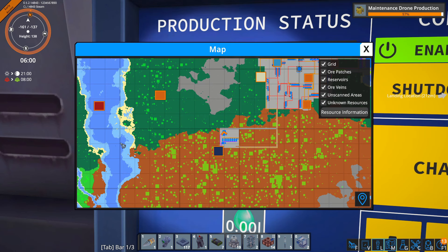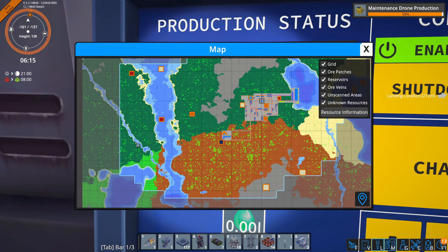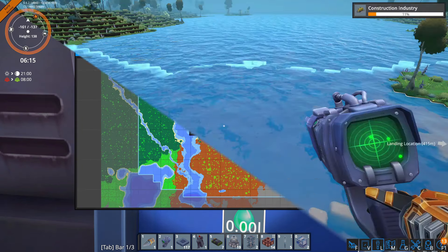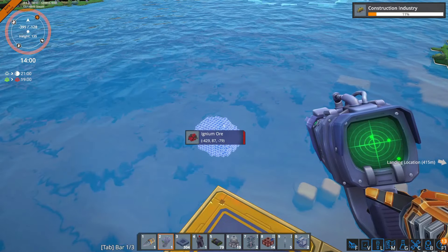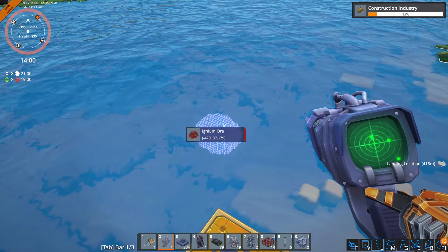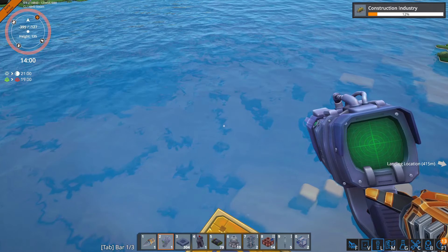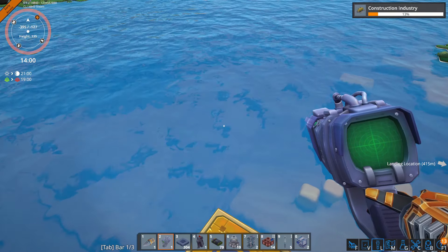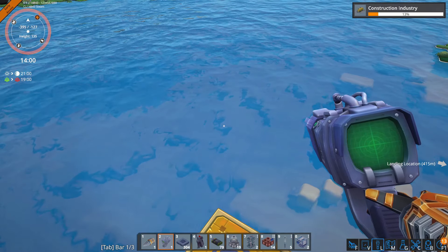We're producing the olumite over here, so that means we're going to have to bring in water from somewhere. I think it makes most sense to bring the water to the olumite and then bring whatever we're producing here to the main base. We're also going to need some ignium, and we do actually happen to have an ignium deposit in this direction. Just one problem — the ignium ore is all the way down here, like under the water.